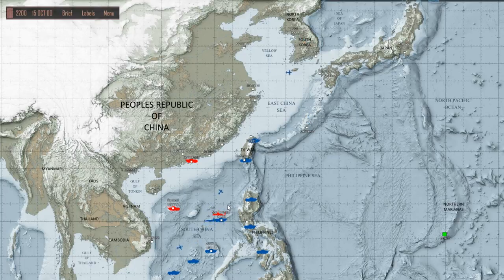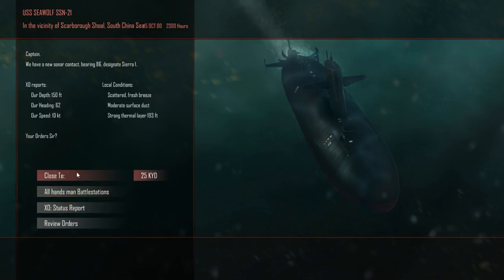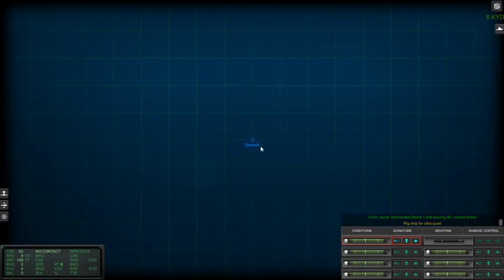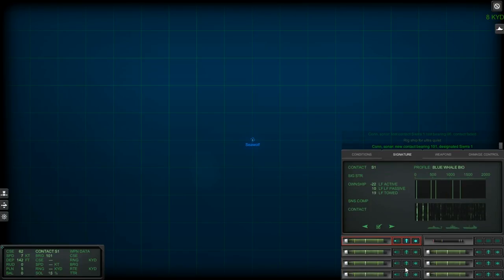We'll engage them in front of the Scarborough Shoal, maybe. Command your battle stations. Last bearing 8-6, contact faded. There is a moderate layer. New contact bearing 0-8-6, designated Sierra 2. Sierra 1 is classified as Merchant. Sierra 2 is classified as Merchant Submarine — they have a signature. I think this one's probably the sub.